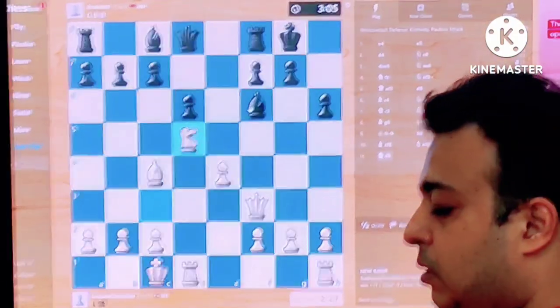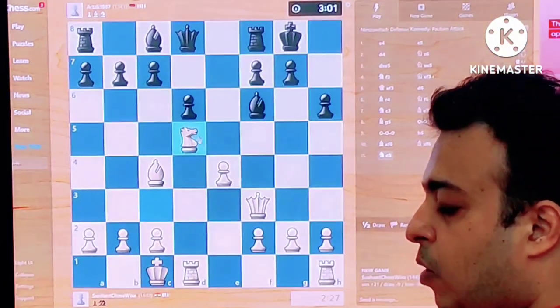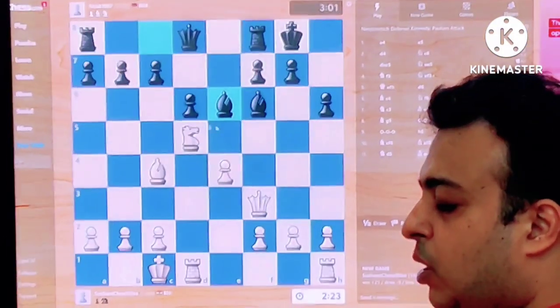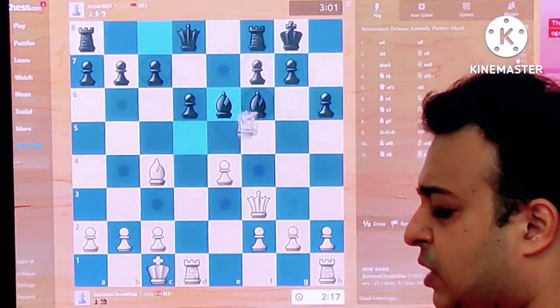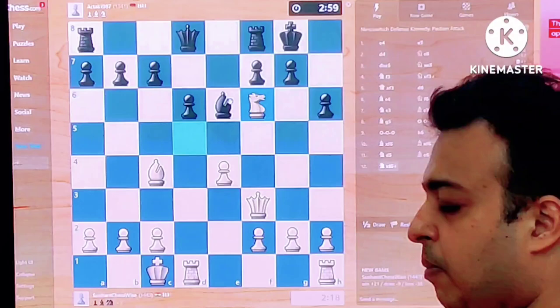We can try to go Nf6. Already the threat is mate on f6. After all the trades on f6 and e6, we won't have much over there. So we can trade on f6 and then not trade on e6, which would give us a good endgame.